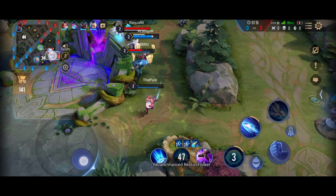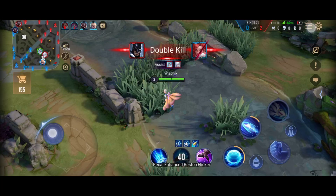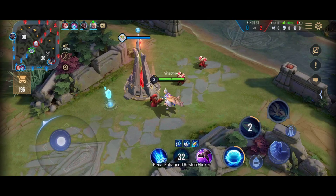One really good thing about Liliana is that she doesn't consume a lot of mana when she uses any of her abilities. As you all probably know, there is a health pack behind all the first tier towers. As you can see here there is a blue color health pack, and if I take it I will get HP and mana.